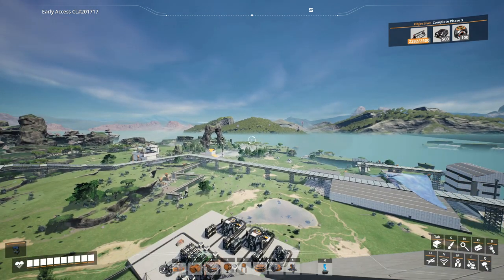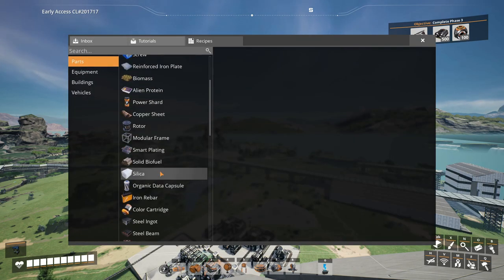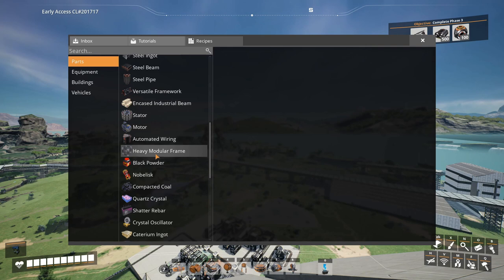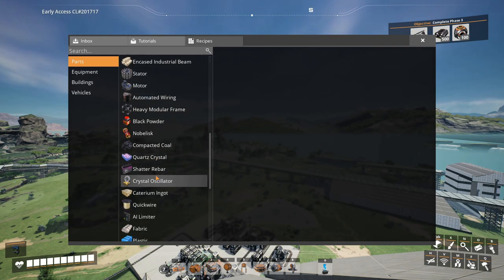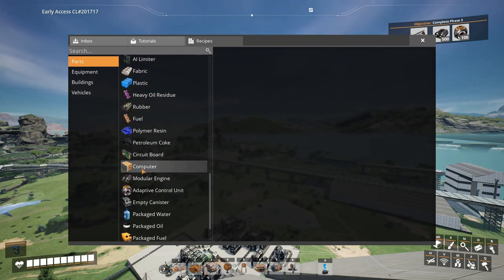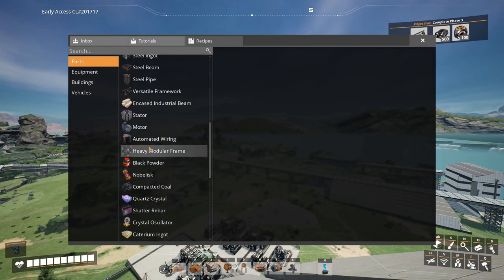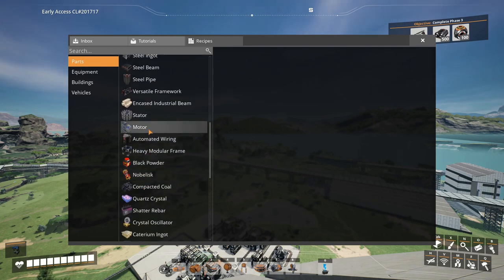That next factory is supposedly going to solve all my problems in terms of all the stuff I haven't actually automated yet. That goes for items like heavy modular frames. We also need the two items for phase 3 - there's a ton of items we don't have automated yet, like computers and motors. I want to do all of that in one build.